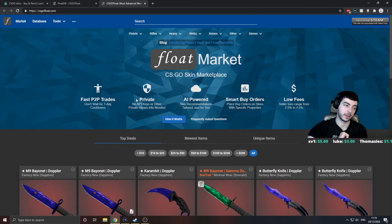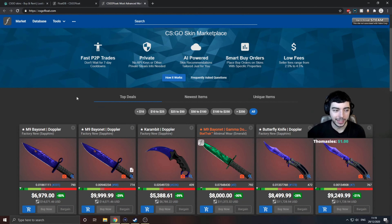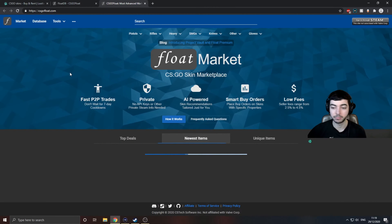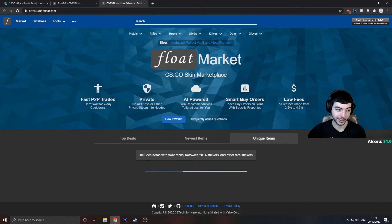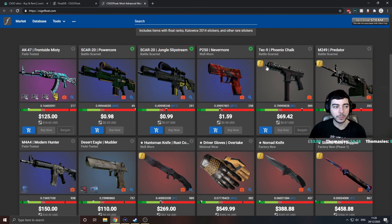Next we're going to be talking about Float Market. This is probably one of my favorites to browse through. We've got three different sections: top deals, newest items, and my favorite — unique items. This is where the high-tier stuff is. FloatDB ranks skins, so every skin has got a world ranking. For example, this 99-cent Jungle Slipstream Battle-Scarred is the 11th most Battle-Scarred in the world and it's less than a dollar. Any with the golden F logo shows the highest or lowest float in the world — these are special skins.